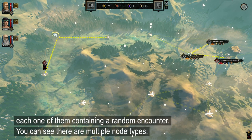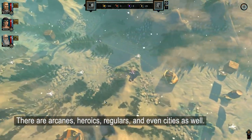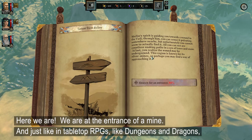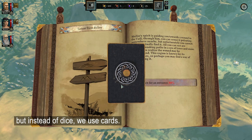Each one of them contains a random encounter. You can see there are multiple node types — there are arcanes, there are heroics, there are regulars, and even cities as well. Here we are at the entrance of a mine. And just like in tabletop RPGs like Dungeons and Dragons, there's an element of luck here. I will have to roll to see if I find the entrance, but instead of dice, we use cards.